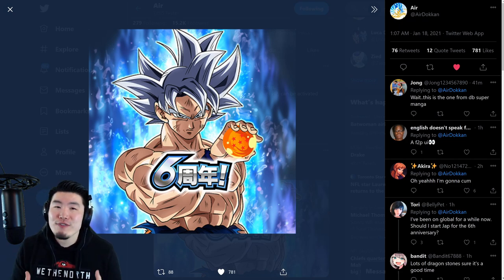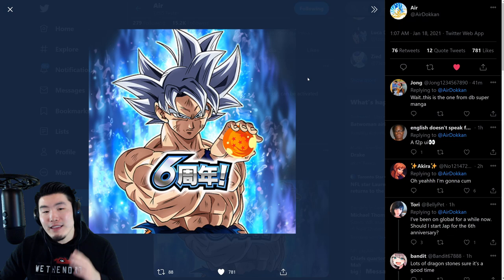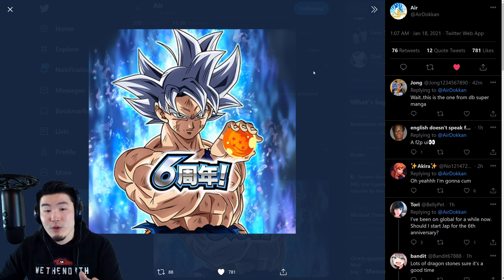First things first, we have this new app icon which you can see on the screen right now — big shout out to Air Dokkan on Twitter for posting it. It is pretty freaking sweet. This MUI Goku looks absolutely amazing, and the craziest thing is that this isn't the art for the outlier — we already know what the outlier is going to look like from the figure that was leaked a couple of months ago.